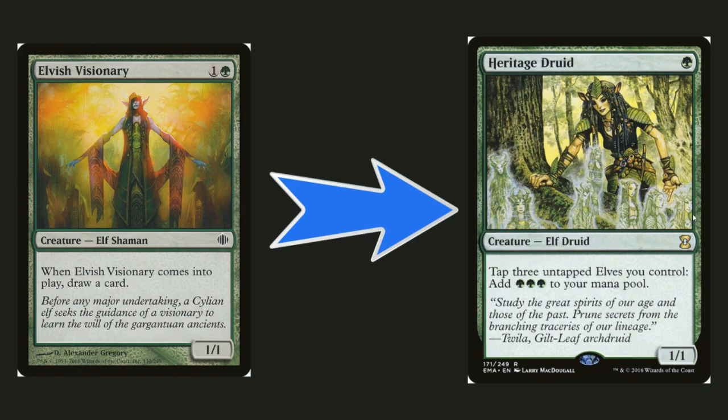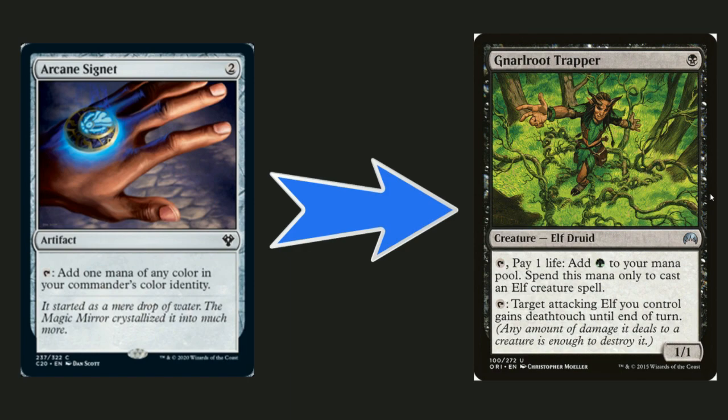Moving on — Arcane Signet is a staple everybody runs, but Naral Root Trapper is way more efficient. It allows you to tap for green mana on turn one, color-fixing in a way. You can only spend it on elf creature spells, which can be a downside, but you're going to be spending it on elves anyway. It also gives a target attacking elf deathtouch until end of turn, which pushes it further than Arcane Signet.